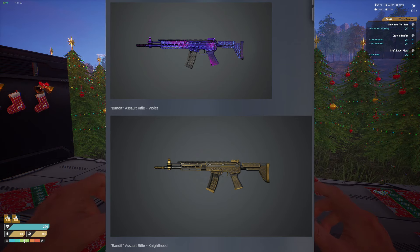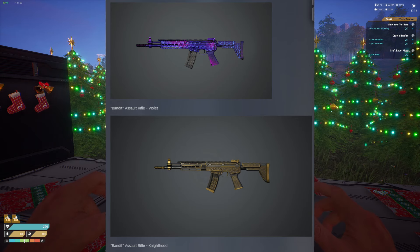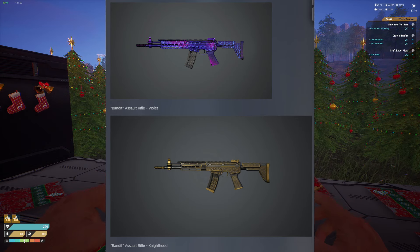First, we have the Bandit Assault Rifle, the Violet — super cool hex-type pattern. I love the contrast between the pink, the purple, and the blue lines. It looks really clean.